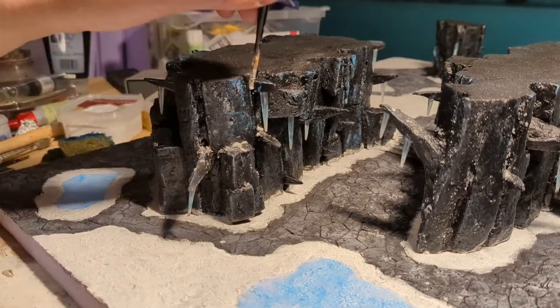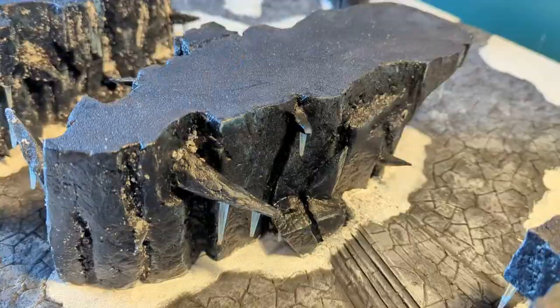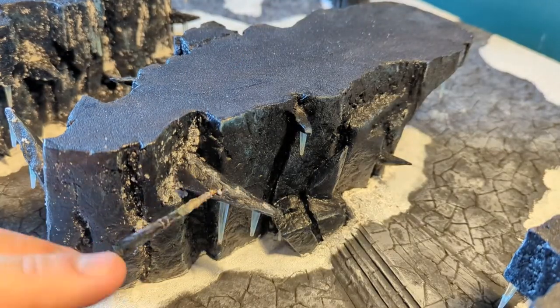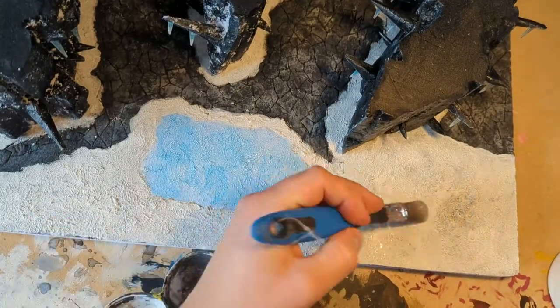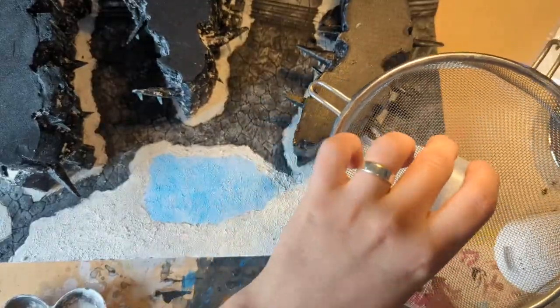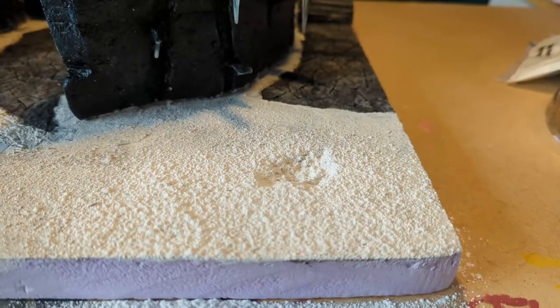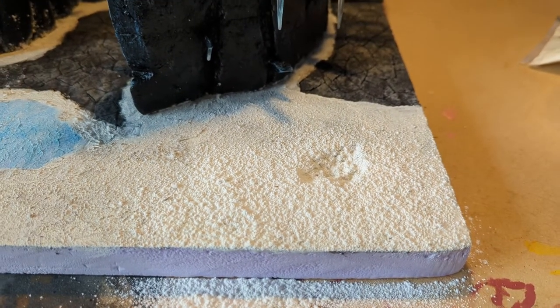To add snow to the rock faces I used the Vallejo Blizzard, using a very small brush to roll it onto the places where snow would gather and then a larger brush to fill the bigger gaps. I tested the snow flock on a smaller area of the board where there would be dense snow — I prepped it with a mix of PVA and water and then sieved on a mix of the more coarse Army Painter snow and the finer Geek Gaming Scenics snow on top.